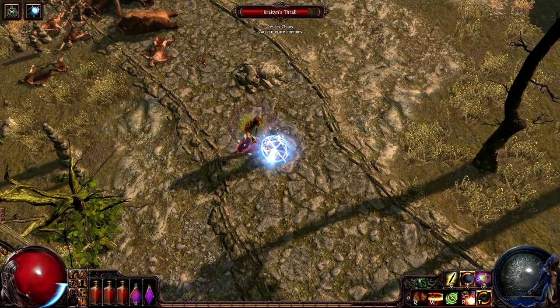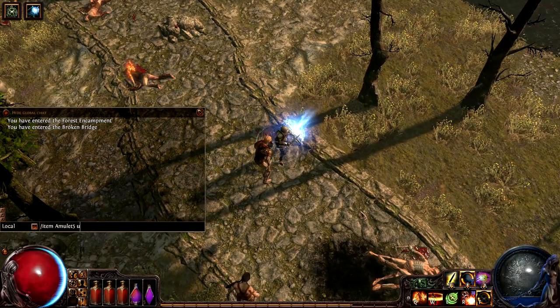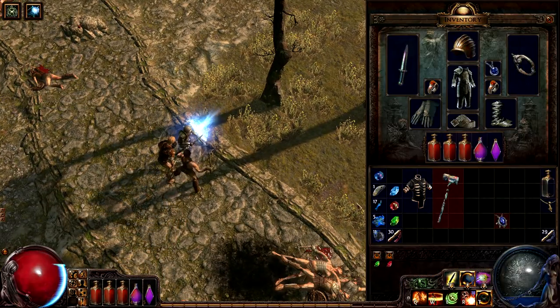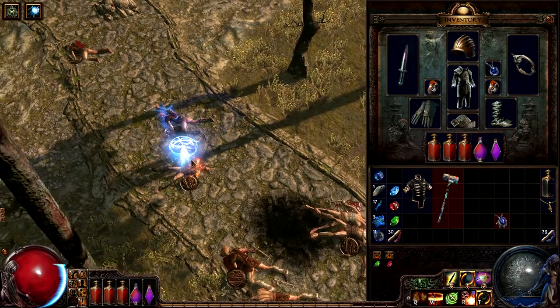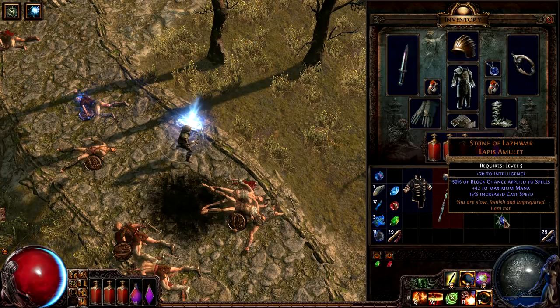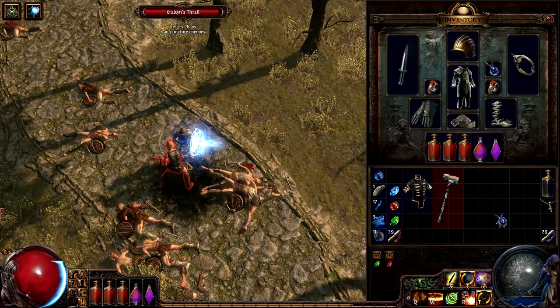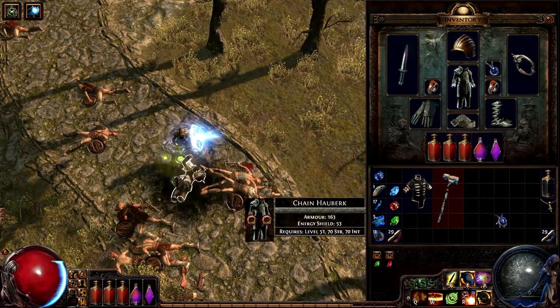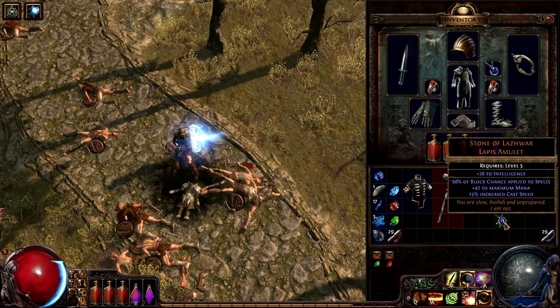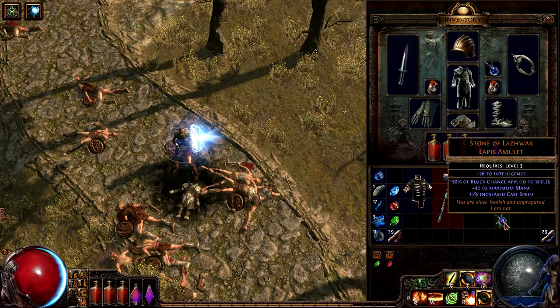This is the amulet. As you can see it's got a 50% chance to block spells, meaning that 50% of your block rate is applied to spells. This has several benefits in this case. It means that he'll be reducing the damage from the spells because of his huge block chance, but it'll hopefully also be triggering the Tempest Shield and Elemental Proliferation combo, further increasing the field of decimation around the character.